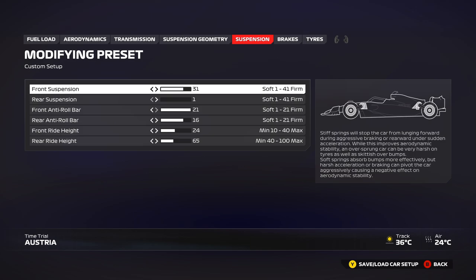Suspension geometry stays at everything minimum, as usual — no changes, that's the fastest way. For the suspension itself, it's a little soft on the front at 31 because there are a lot of bumps around here, and I've raised the front ride height to 24 to handle the curbs and bumps. For the rear, soft suspension at 1 to absorb the curbs and 65 rear ride height to be high enough for the bumps and curbs, otherwise the car will spin on every curb.